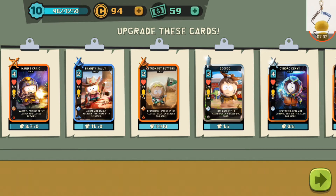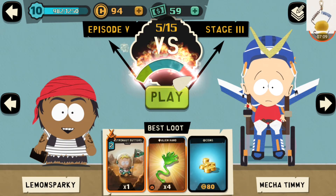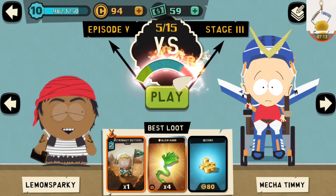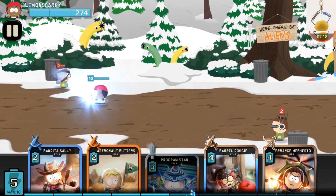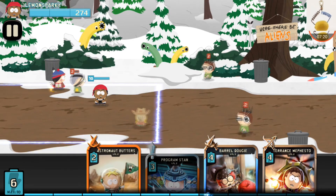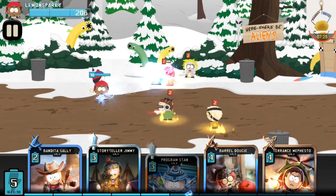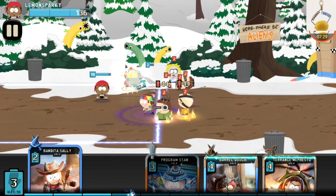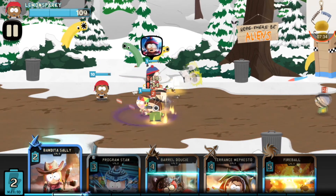I'm gonna play against him one more time because he is so eager to give me more alien hands. I'm gonna try to beat him once and try to get more alien hands. Let's get some AOE cards in — start off with the Bandita Sally. I have my Storyteller Jimmy right here just to debuff those damages, so I'm gonna play my rats.